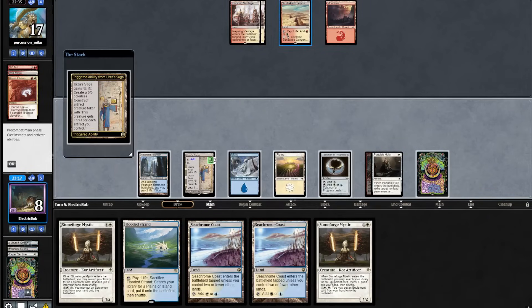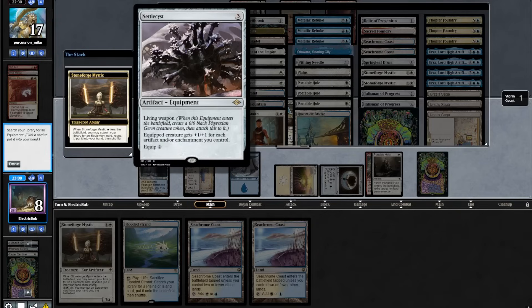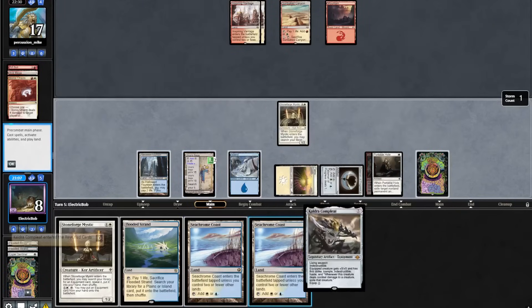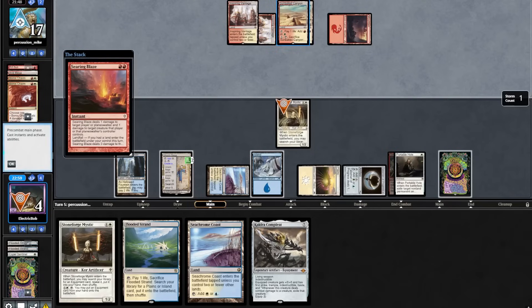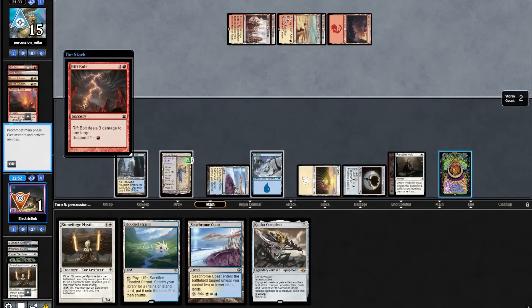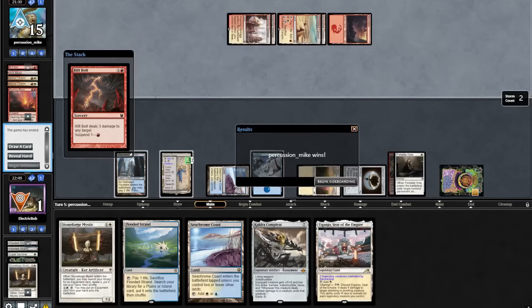In response to that they Boros Charm us. We topdeck another Stoneforge, play one of them out, and pick up a Cauldron. Play out a Seacom Coast passing, and they Boros Charm us again, play another land into a Searing Blaze, into a Rift Bolt. We'll activate the One Ring, but we have nothing here so we scoop it up and get on to sideboarding.